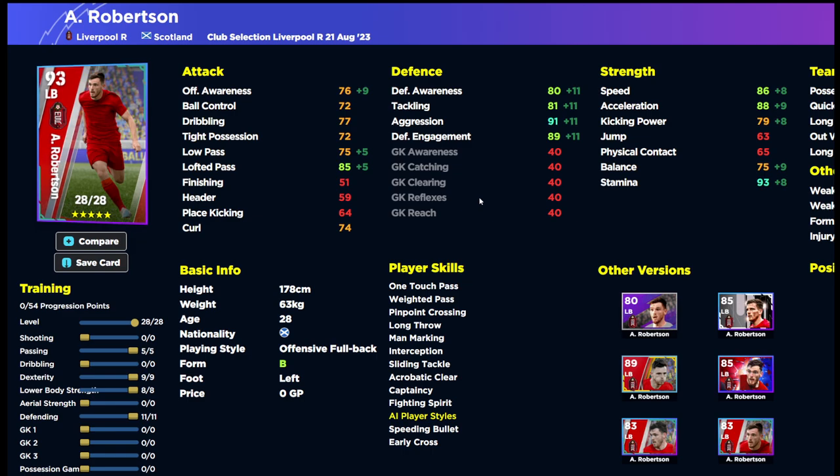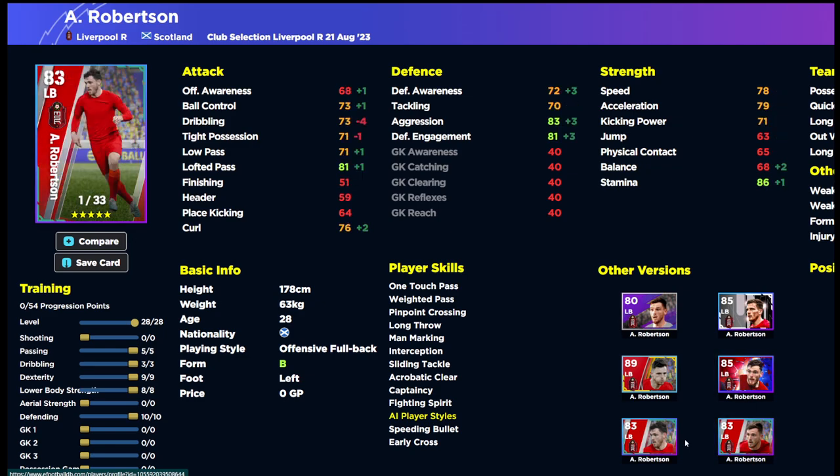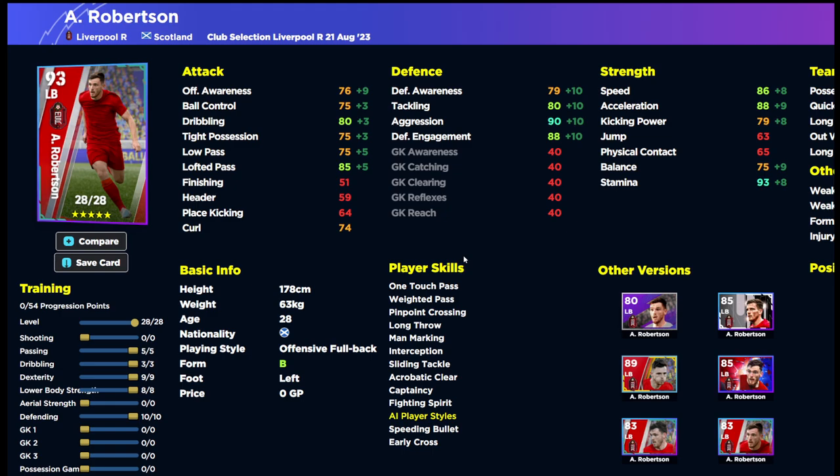Robertson is the fullback option here — there's no Trent. He's down as an offensive fullback and has excellent defensive capabilities even with that playing style. He's also on B form with high acceleration, high speed, and excellent passing including a big lofted pass. We went overkill on defence in this build — you can go 90 aggression and free up three points into dribbling to get 80 dribbling with 85 lofted. There have been so many Robertson cards it's hard to keep track, but max out his lofted pass and speed.